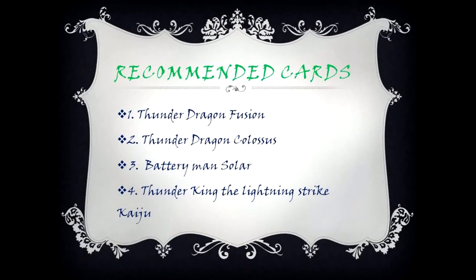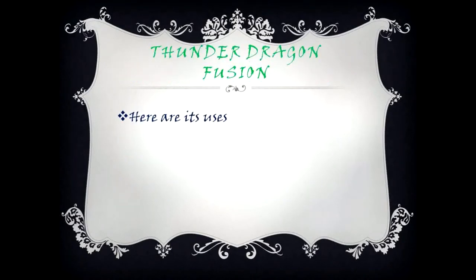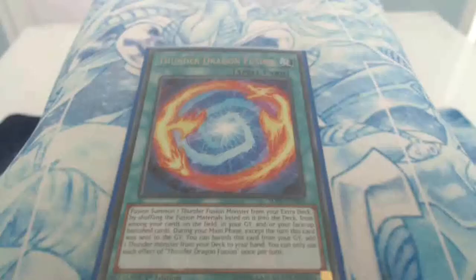Recommended cards: Thunder Dragon Fusion, Thunder Dragon Colossus, Battery Man Solar, and Thunder King the Lightning Strike Kaiju. Thunder Dragon Fusion — its effect: summon one Thunder Fusion monster from the extra deck by shuffling the fusion materials listed on it into the deck from among your cards on the field, in your graveyard, and/or your face-up banished cards. During your main phase, except the turn this card was sent to the graveyard, you can banish this card from your graveyard and add one Thunder Monster from your deck to your hand. Each effect can only be used once per turn. Essentially, this means you can add any Thunder Monster from your deck to your hand — quite good.